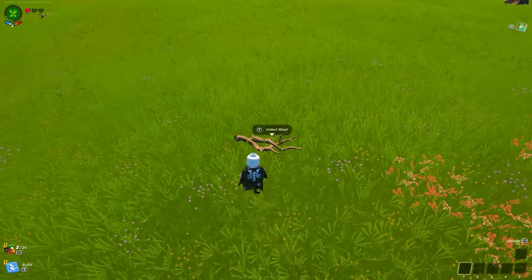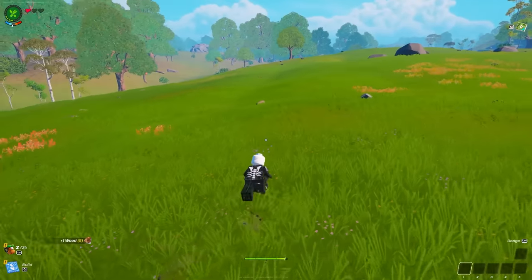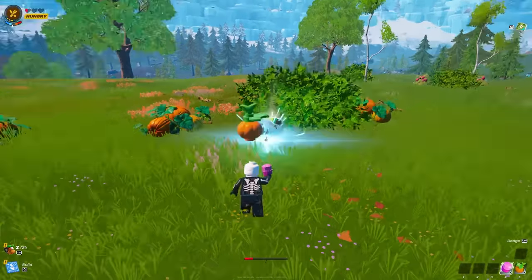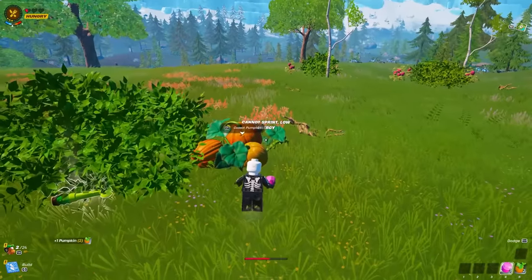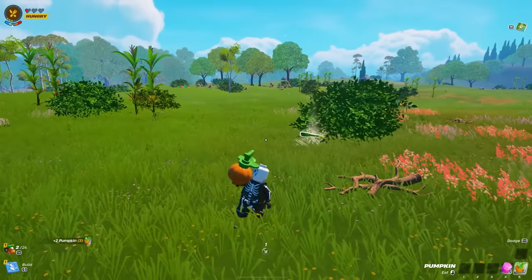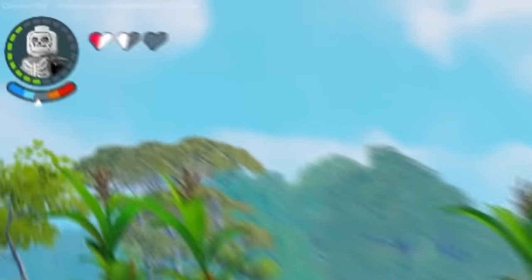When you first spawn in, just walk around your spawn area and pick up as much wood and as much granite as you possibly can. Your character's also gonna be pretty hungry right away, so there's gonna be raspberries and pumpkins all around — pick those up and eat them to get your health bar up, which you can see in the top left-hand corner.